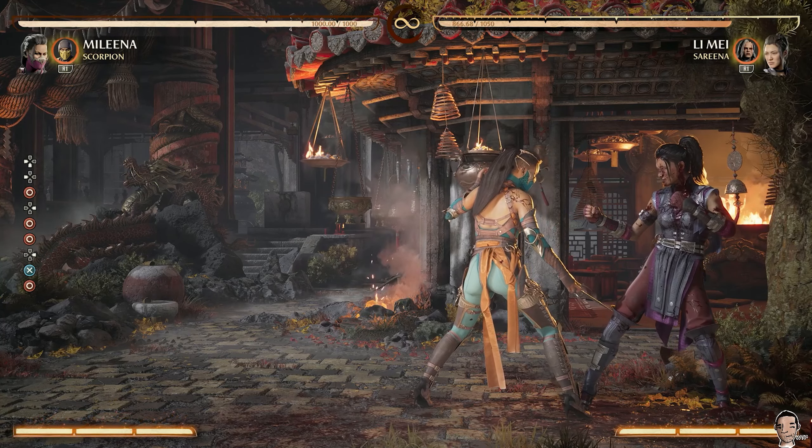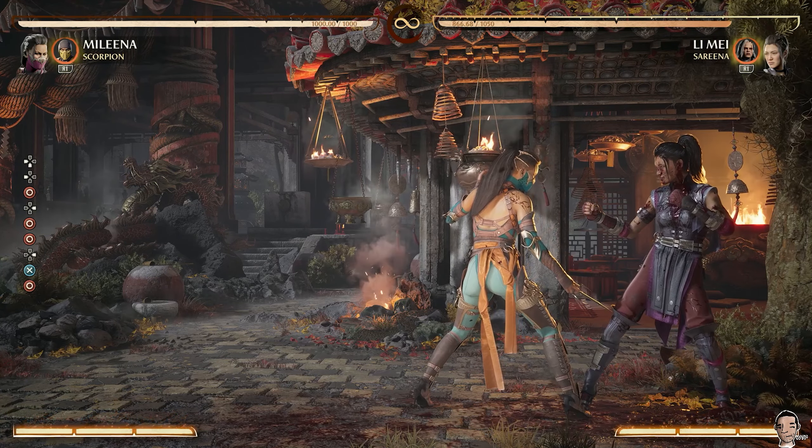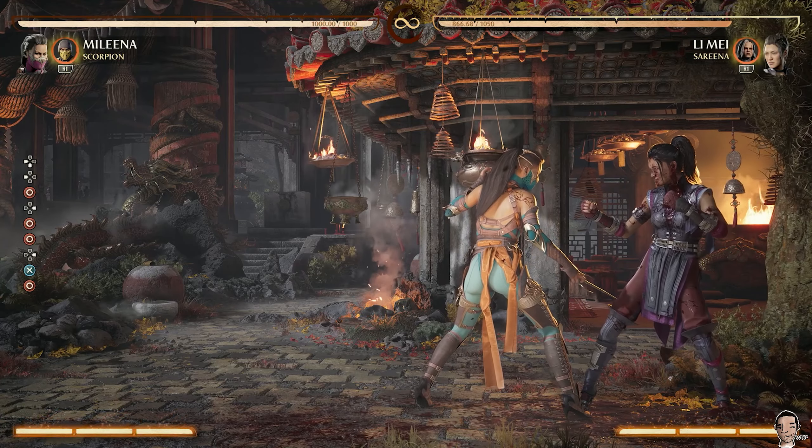In the corner, it's pretty much the same type of combo. The only difference is, instead of doing far fire breath with Scorpion, you need to do close fire breath. It'll look something like this.